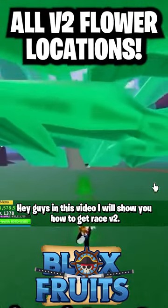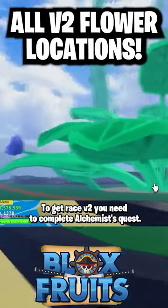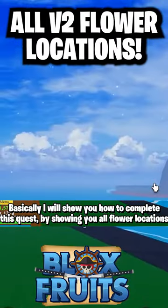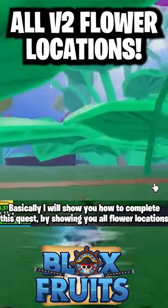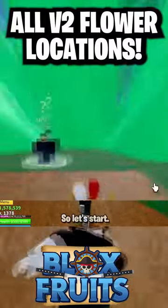In this video I'll show you how to get Race V2. To get Race V2 you need to complete the alchemist quests. I'm going to show you how to complete the quest by showing you all of the flower locations. Don't forget that you need to complete the coliseum quest first.